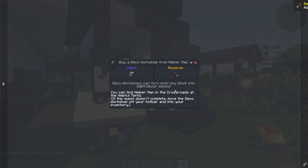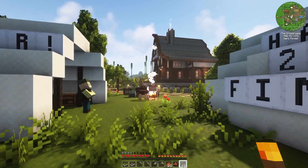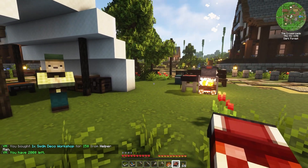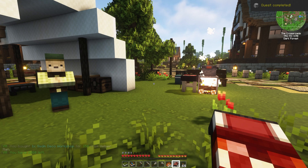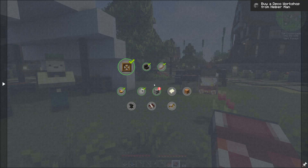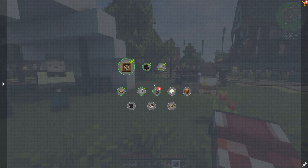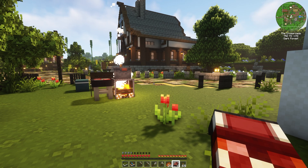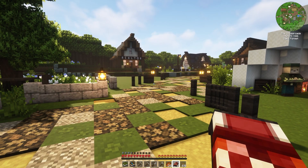Next, buy a deco workshop from helper man. This deco workshop is so useful — it's new to 118. Now with this quest, it didn't trigger, so if I pick it up and put it down, it works. I don't know why, but keep that in mind — I did write that in the quest as well. If the quest doesn't complete, move the deco workshop off your hot bar and into your inventory; even if it's in your inventory, you still have to pick it up and move it. This deco workshop will turn most any vanilla block into a swim block, a decorative block, which makes it very useful for survival gameplay.